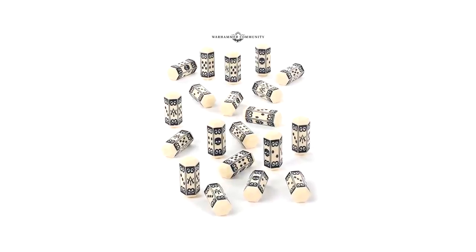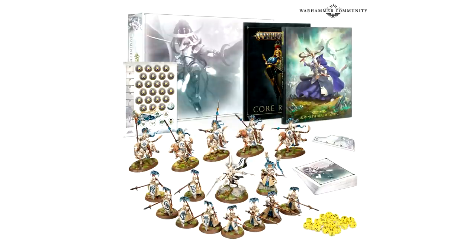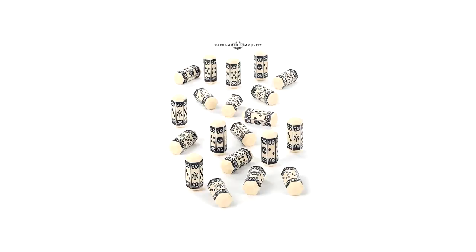Next are the Lumineth dice. There's a symbol on the one and the six, and the dice faces are kind of busy. When you roll 10 or 30 of these you really struggle to tell what's on the front. On top of that, the Lumineth realm lords box set - a 90-pound box - came with cheap-looking yellow translucent things, and these proper dice were an additional 20-22 pounds to pick up alongside that fancy box set.